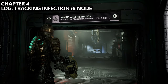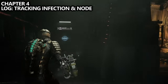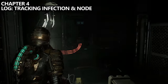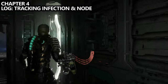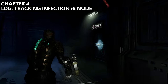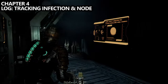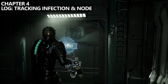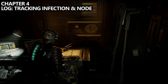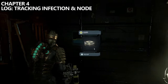You'll then actually reach the mining administration room itself. At the very back is our main objective to flip a switch. But from where we entered, if you look directly to your left, you'll find the main fuses room — use a melee to break the main fuse. Destroying the fuses will allow us to go into the side room on the opposite side of this bay, and we can use our clearance to get into a third room. Inside, there are two things to grab: on the desk, the Tracking Infection log, and on the wall nearby, node number 16.